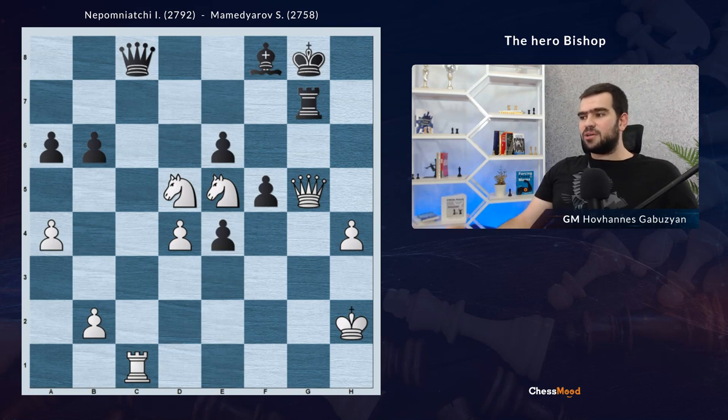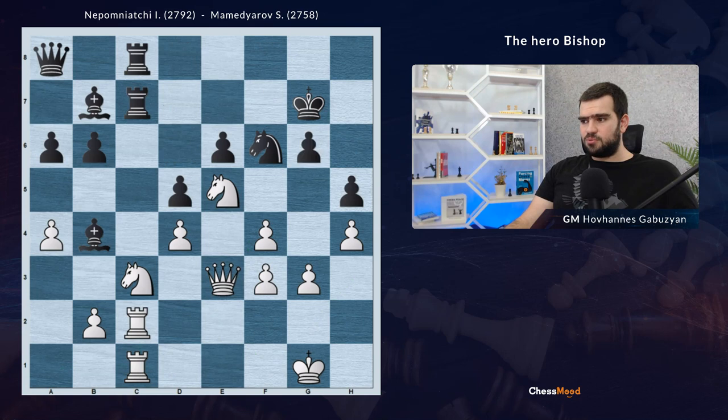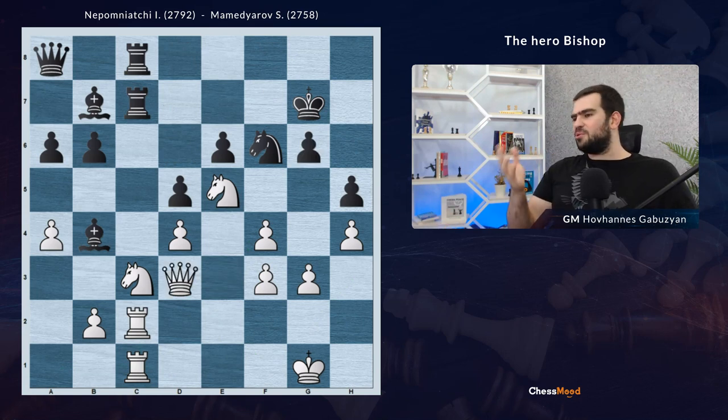This was a really instructive game by Nepomniachtchi, because he kept the main rules of the chess game. From this middlegame position, he was always improving his pieces — the bishop went to an active position, the rooks joined the game, Nd5, queen e2. And at the decisive moment, he found the correct tactic: bishop takes g6, pawn takes, queen e3, and the game was winning. I hope we together enjoyed this video. Thank you for watching — Jem Gabuzyan was here with you, and I'll see you in our next videos. You can do this!